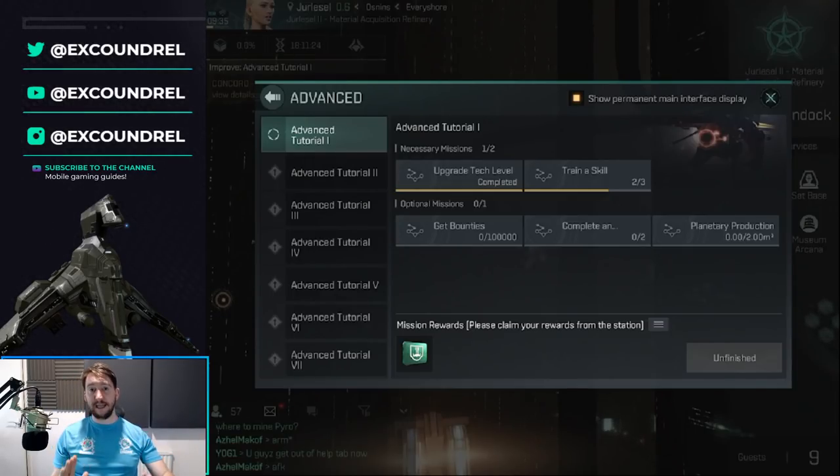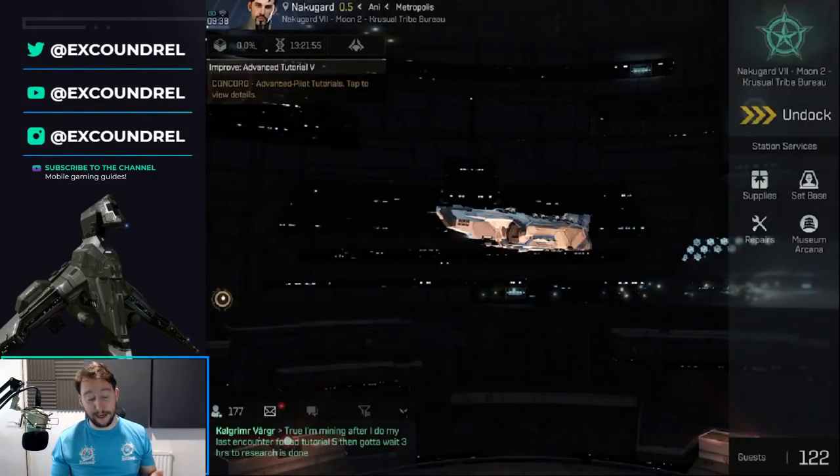The absolute first thing you need to do is complete the advanced tutorials. Make sure you know what you're doing and claim rewards inside a station. Let's talk about what else you can do, including how to get through the tutorials with encounters. I'm on my main combat clone now, and I'm up to Advanced Tutorial 5, whose reward gives me Destroyer Engineering level 4. I'm almost at the tech level required to hit this tutorial.